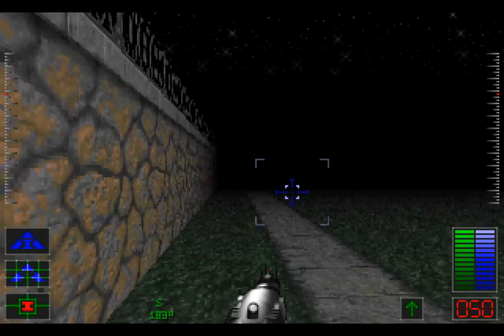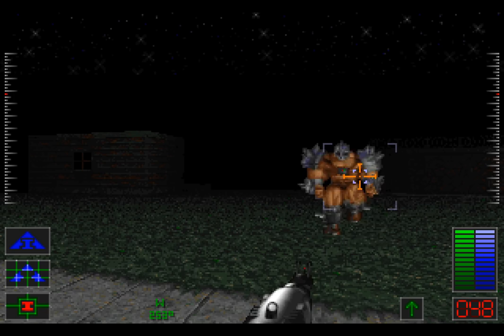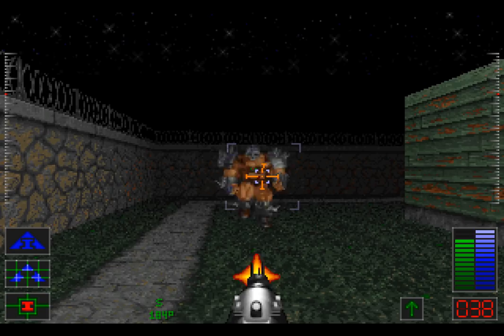Let us start by going over to the left — not by strafing but by turning — and we'll find our first enemy: the Berserker, a cyclone. This enemy just moves towards you and tries to punch you. They are very erratic with their movements, which makes shooting them a little bit difficult. You want to keep your distance because they do hurt. This one dropped an item — that is a bio kit, and we were out of range to pick it up.